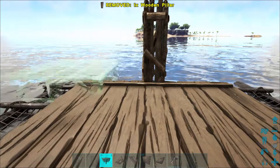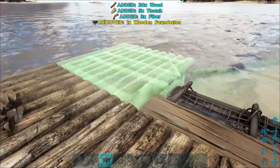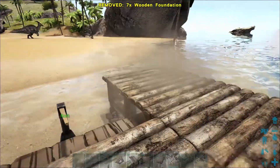Firstly, you want to place a pillar down on the raft and place the foundations around it. You then want to place walls around those foundations, a ramp for the dinos to get up and a hatch frame for the rider. However, you cannot place the trap door down as it will not allow you to ride the boat.